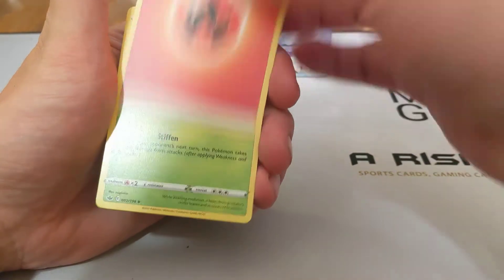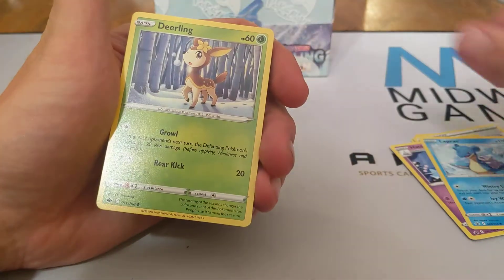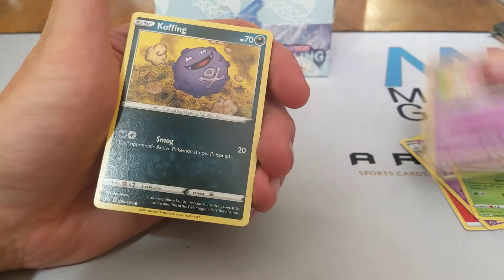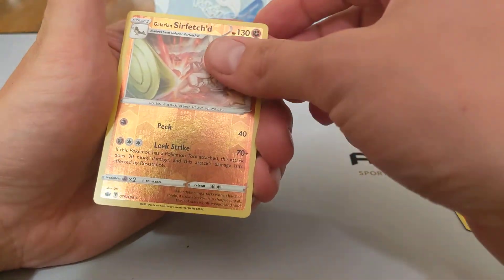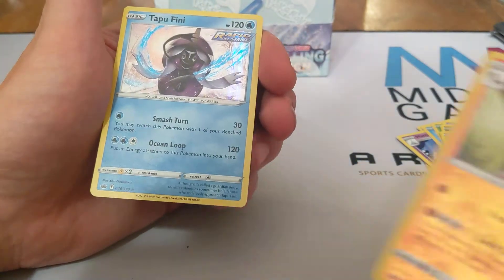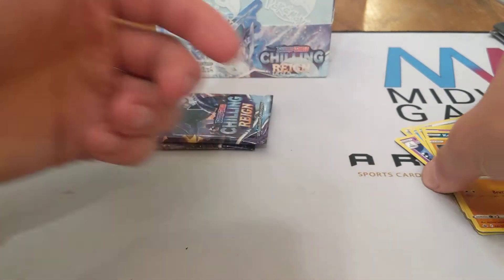We have Fire Energy, Kakuna, Path to the Peak, Hatenna, Lapras, Deerling, Galarian Slowpoke, Koffing, Galarian Yamask. We have a Galarian Sirfetch'd as a Reverse, and we have a Tapu Fini as a Holographic Rare.